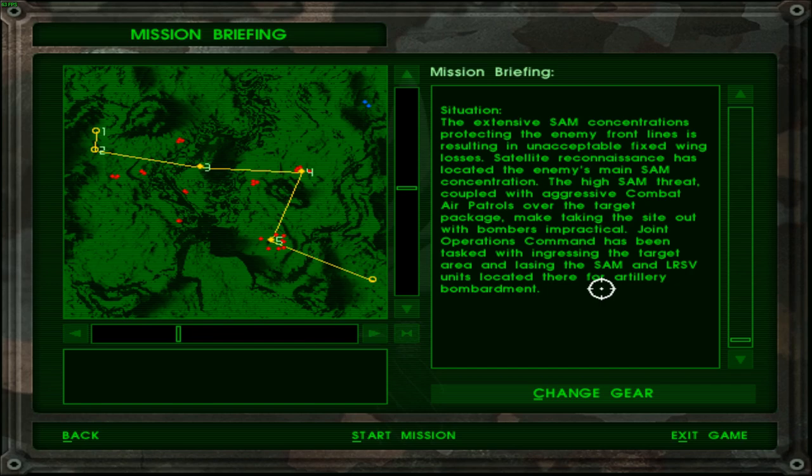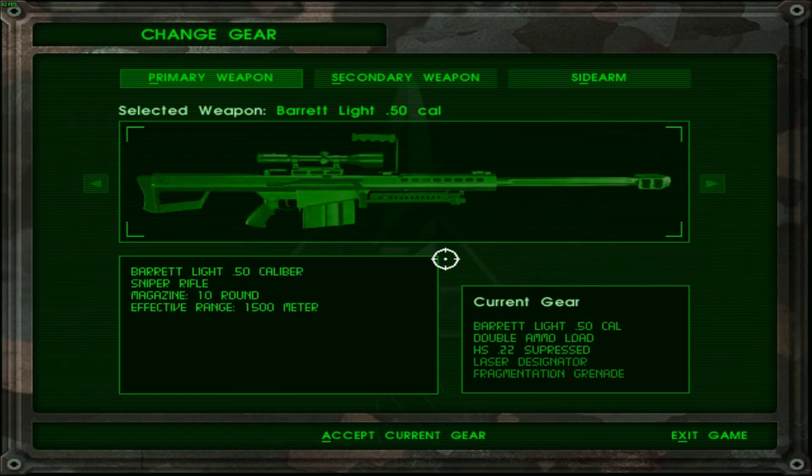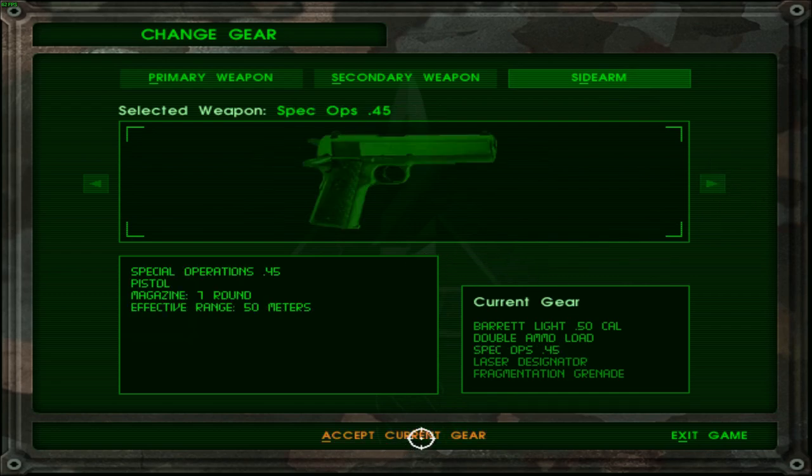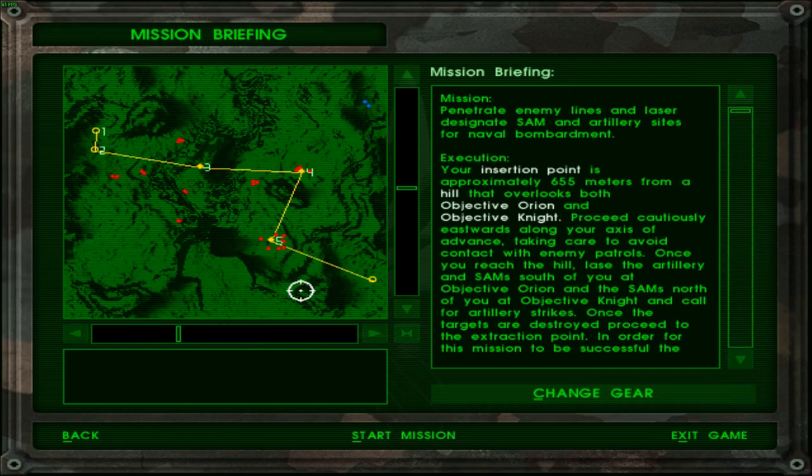Now I wonder what LRSV was — I forgot. I'll check it out during commentary while editing and I'll probably place the definition on screen. Now they are recommending that I take the 50-caliber, and I suppose the 50-cal is better for this map because even from the map itself you can tell that everybody is completely spaced out. So I suppose that is not a bad choice at all. Let's start this mission.